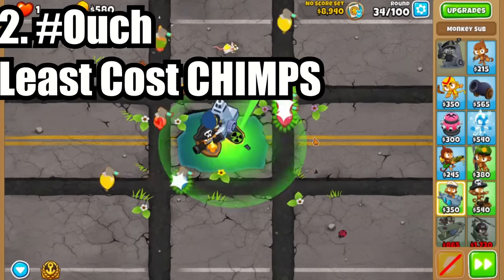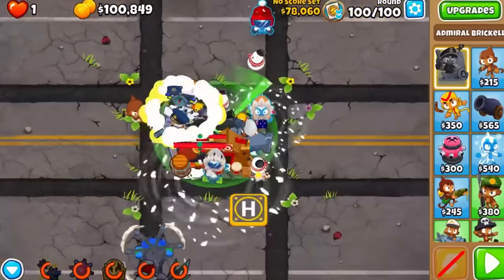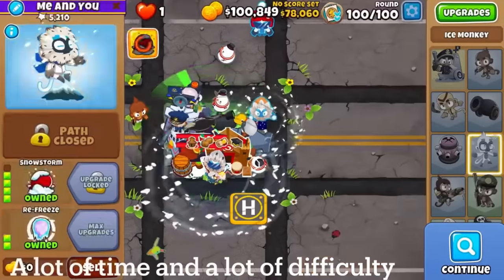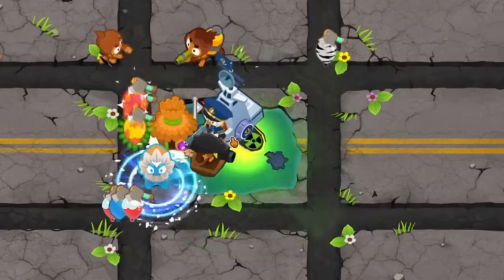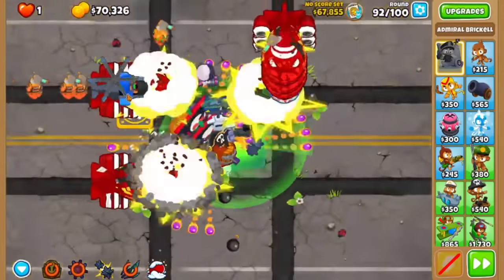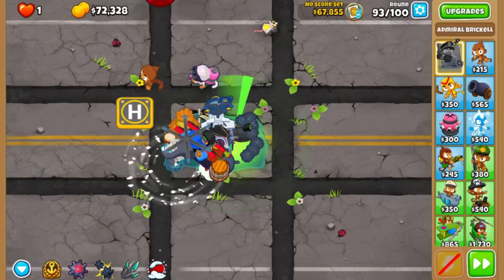At number 2, we have SmartPerson's least cost CHIMPS run on Ouch. At the time, ChomChom had the record, having beat Ouch CHIMPS with over $100,000 left over, so the score to beat was $78,060 spent in total. An absolutely crazy challenge, but SmartPerson was up for it. The only camo detection he used was a 4-0-2 Submarine, and his main damage dealer was the Pirate Lord, buffed by Brickell and an Alchemist.